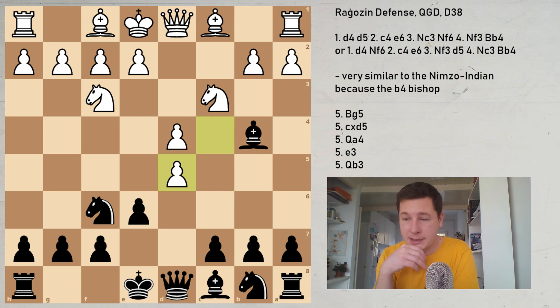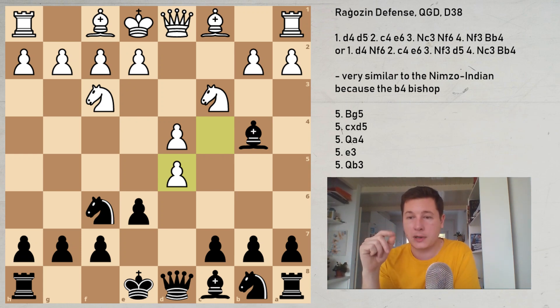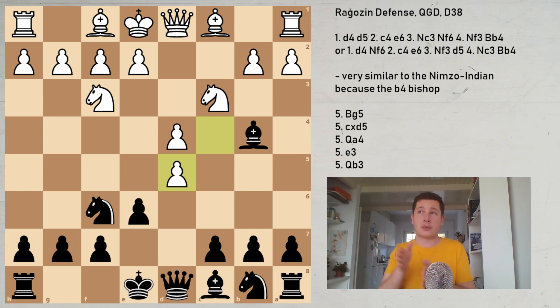To conclude: the Ragozin is an opening very similar to the Nimzo, very interesting, and gives black very good play. It's more active than normal Queen's Gambit Declined lines, and more active than most Semi-Slav and Slav lines — meaning black is the one choosing to go for activity. In the Semi-Slav, for example, you have to wait for white to do something crazy. Combining the Ragozin with the Nimzo will give you a very good repertoire against d4 with black. The only opening you'd then need to cover in detail would be the Catalan — studying the Nimzo, Ragozin, and Catalan is a complete repertoire against d4.